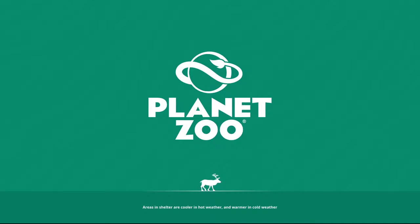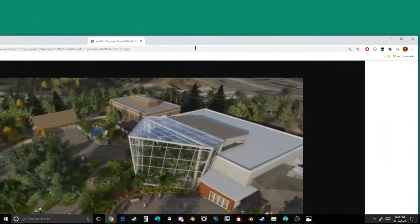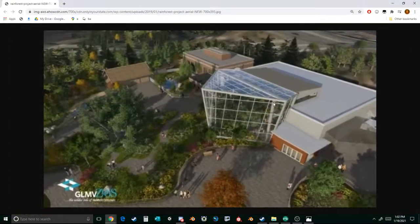Hello everybody and welcome to today's stream — we're finally working on Faces of the Rainforest! We got past all the other stuff and now we get to work on my favorite building. I'm terrified, put simply. The entire building, if I pull it off, is on an angle — it's a big glass box on an angle. Fun.